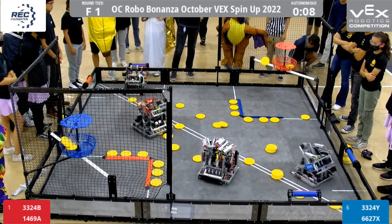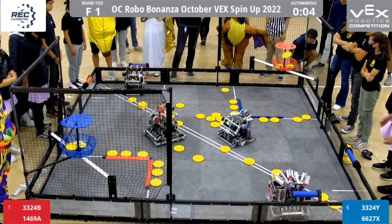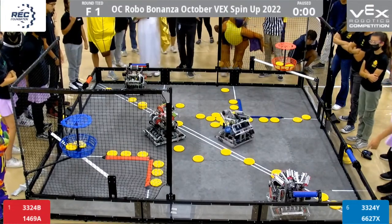3, 2, 4B also tries. 4Y will be successful with 2. We've seen that off-time score up to 5, but it looks like this time the only profit off 2 in 1469A. They'll take the early lead for Red Alliance.